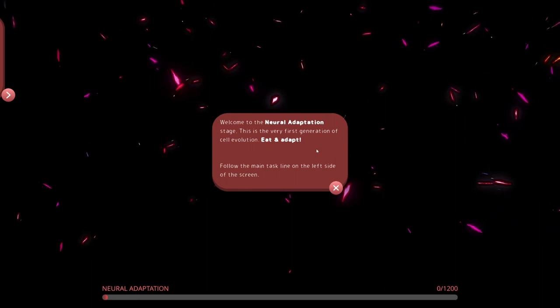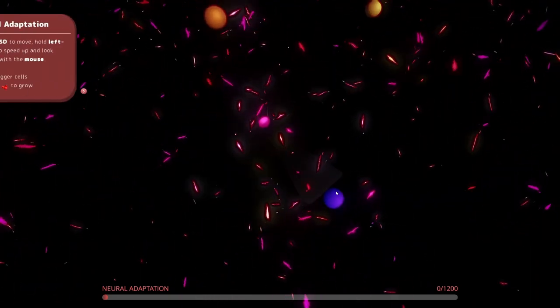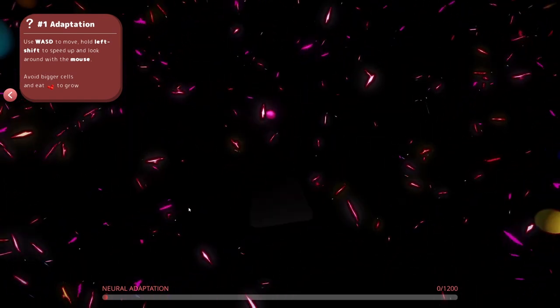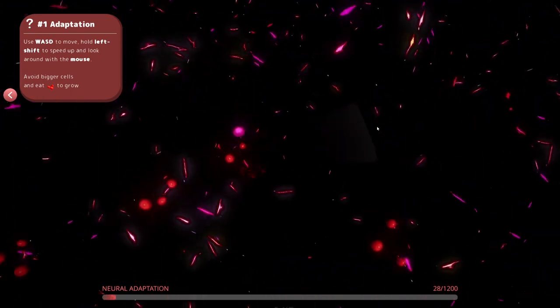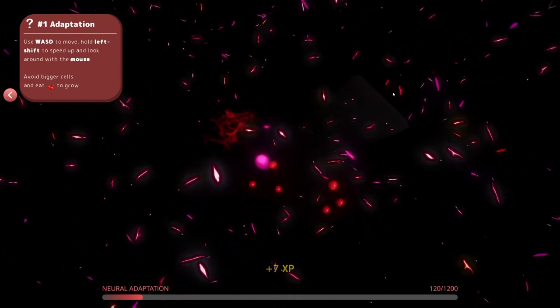Life is forming. I have to say these frame rates are a little jarring. The game seemed very simple. Welcome to the neural adaptation stage — this is the very first generation of cell evolution. Eat and adapt. Follow the main task line on the left side of the screen. Use WASD, hold left shift to speed up, look around with the mouse. Avoid bigger cells and eat to grow. Right now we're in the Agar.io phase — that game was intensely popular for like five years.